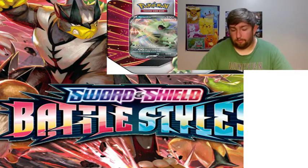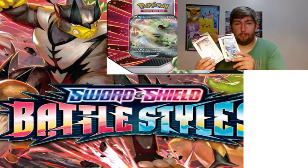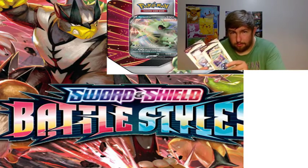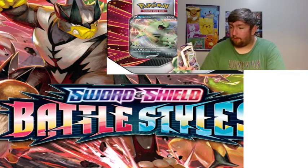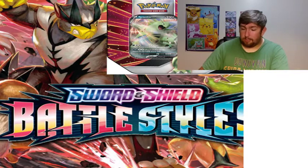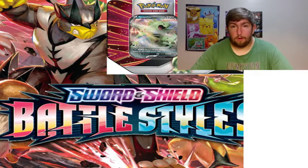We still got Chilling Reign like we did last time, but I found these - have never opened these before. They're like one-pack blisters, but they have Feebas and Wailord, plus the Chilling Reign packs. We're going to open that separately from the set we did last time.